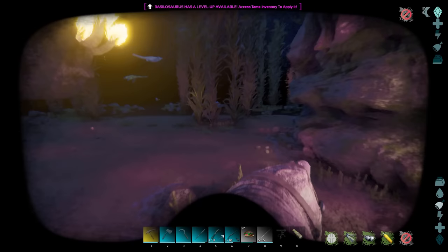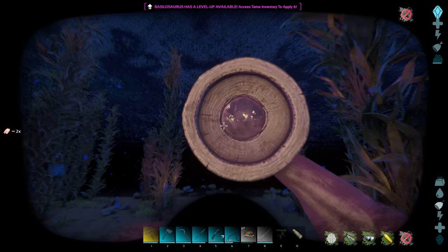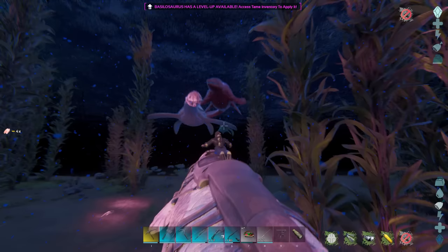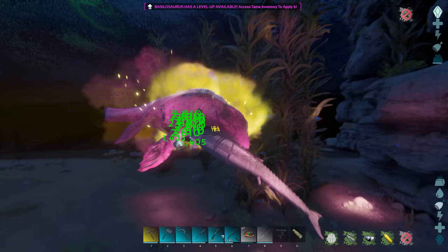The first thing we need to do is get you a good fishing rod. You're going to need to kill alpha squid or alpha mosasaur. Mosasaur has around a 20% chance to drop a fishing rod, while squid gives a 100% chance.